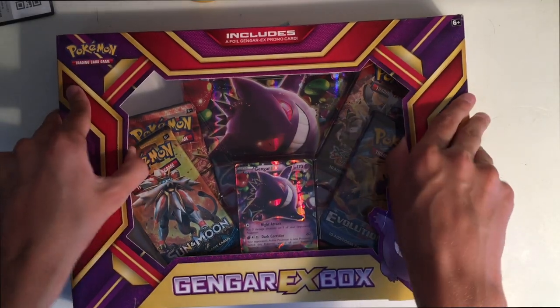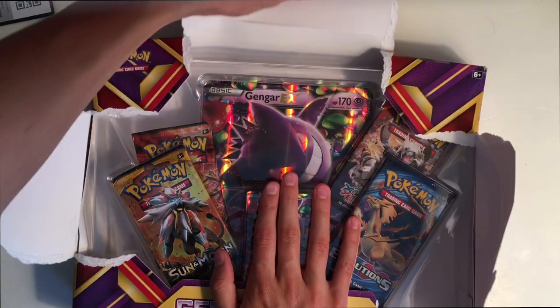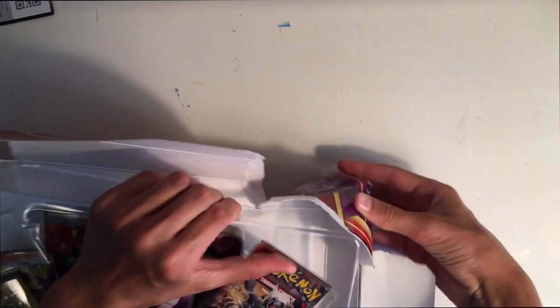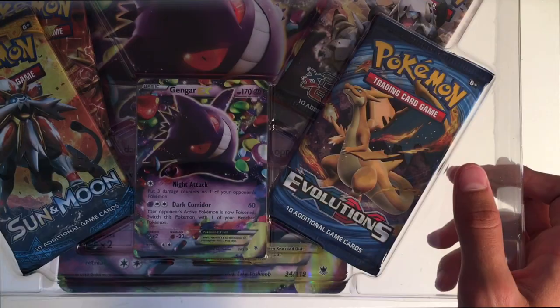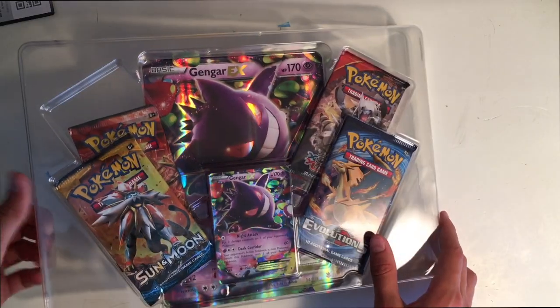I remember I had a Gengar kind of like this a while ago, but it was years ago. I think this is a redesign of that old Gengar — it's really cool. There are four packs in this box, so five things total. Basically there's the EX card, the big EX card, and four different packs. I think there's only one Sun and Moon.